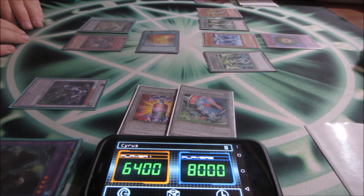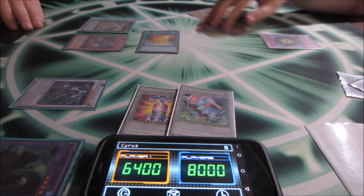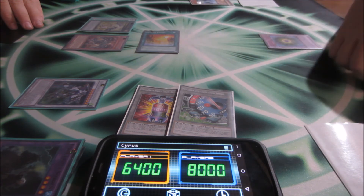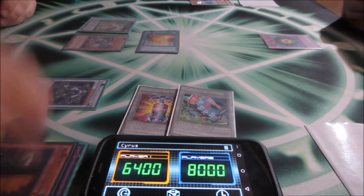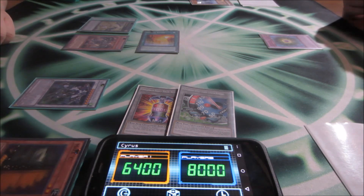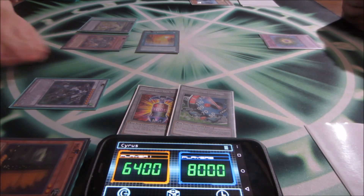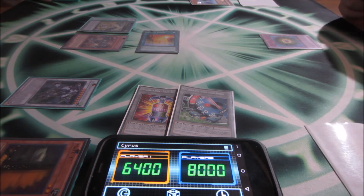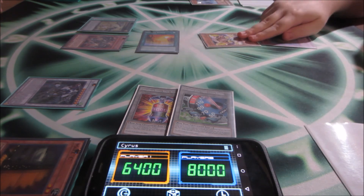Start of my turn: all cards in the graveyard return to hand. Draw. Effect of Zero Machine Ein: pop all the Time Lords. On the effect of Zero Machine Ein destroying all the Time Lords, I discard Maxx C — now if you special summon I draw cards. Special summon Michion the Time Lord.